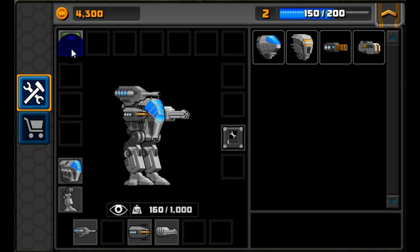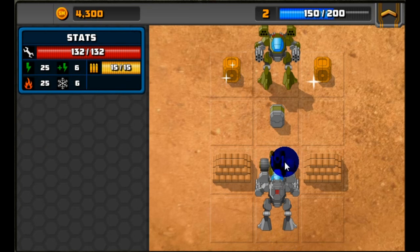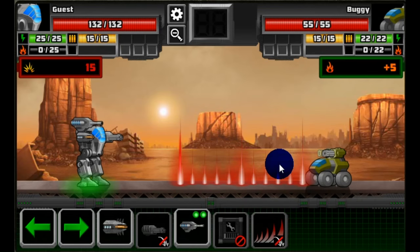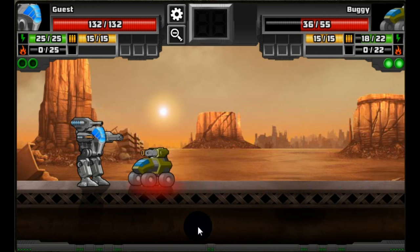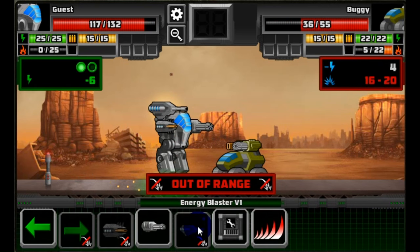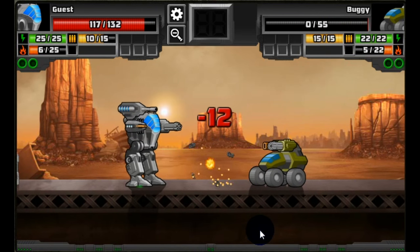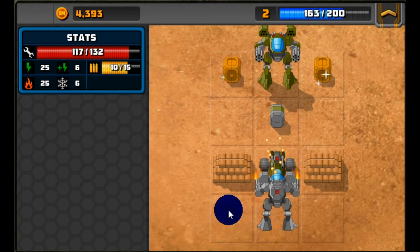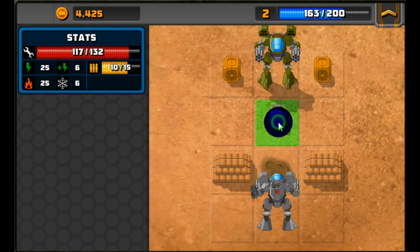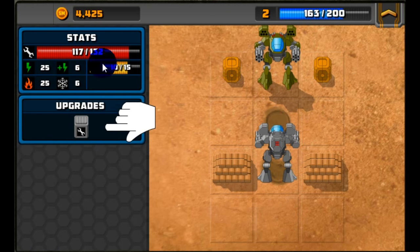We've got some new weapons and bullets. Here's another campaign mission with two mechs in it. We can see our new chain gun at work — looking at the status in the top left, we went from 15 to 10 bullets, and that carries through the rest of your campaign mission. So be mindful of using your bullets.